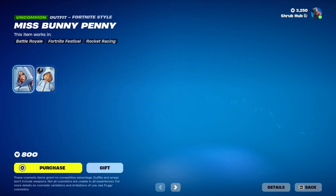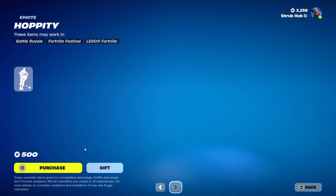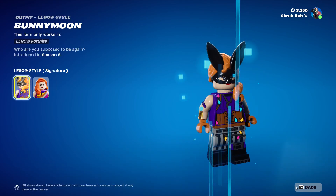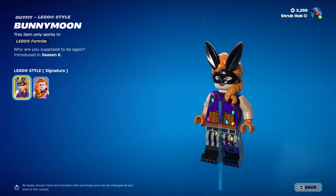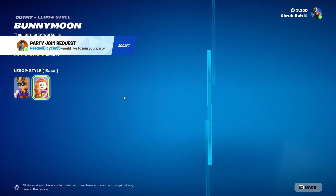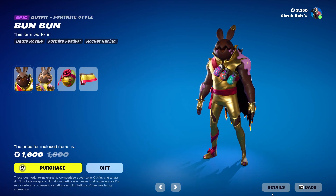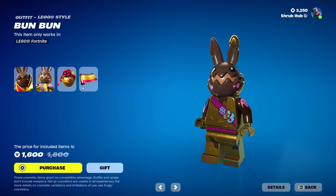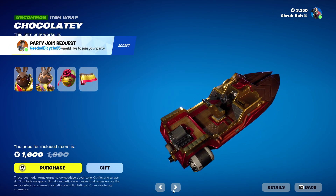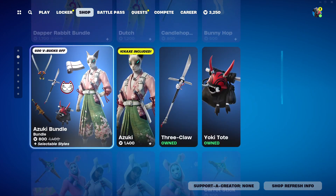Then we have Miss Bunny Penny — I didn't go over it yesterday, but it was in the shop yesterday. Miss Bunny Penny is from Chapter 2, Season 2. Then we have Hopperty, which looks very weird. Then we have Bunny Moon from Season 6. Wait — Lego skins have edit styles! I just discovered that. Then we have Bun Bun from Chapter 2, Season 2 — this is his elder style and it comes with the Coco Shell Backbling. The Chocolate Sea Wrap is also here from Chapter 2, Season 2. You can get it separately too. That's so cool — Lego skins have styles! And then we have the rest of the Easter skins, same with Zooty.